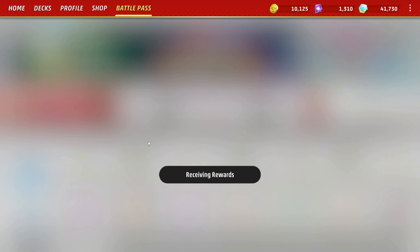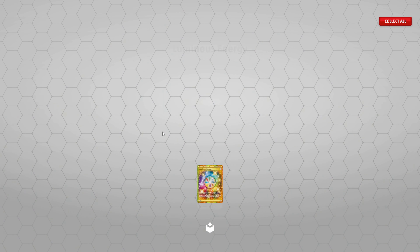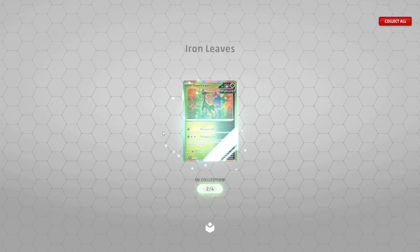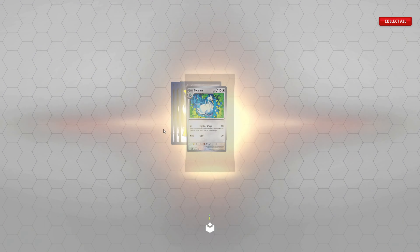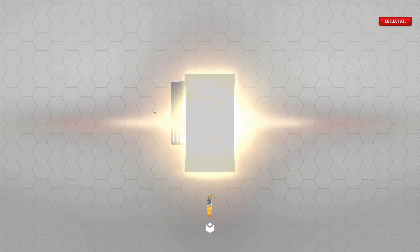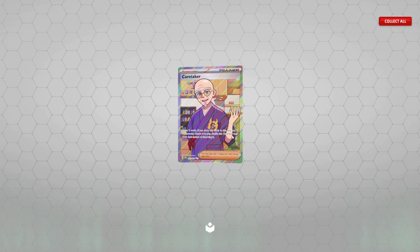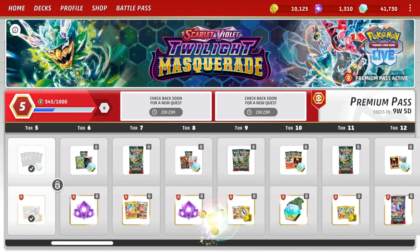Let's do some pack openings real quick. We got a full art Lance, luminous energy, Iron Leaves. Greninja EX — let's go! And the deck we just faced. Oh, one pack left — full art Caretaker, cool! Alright, now we're going to do another game.